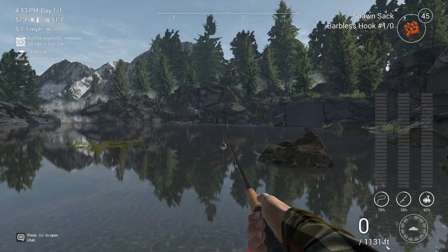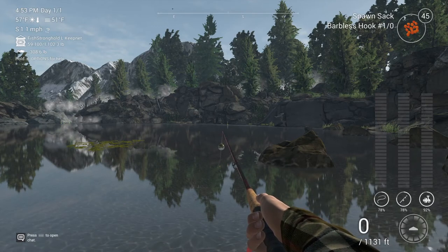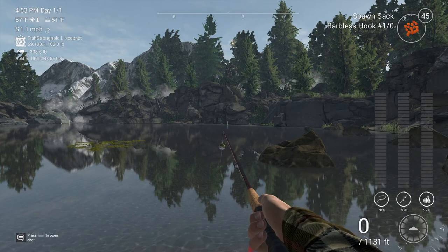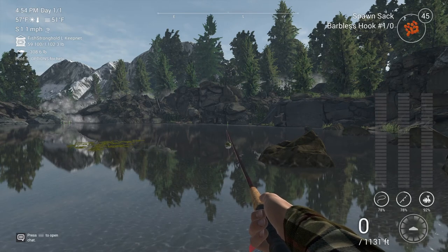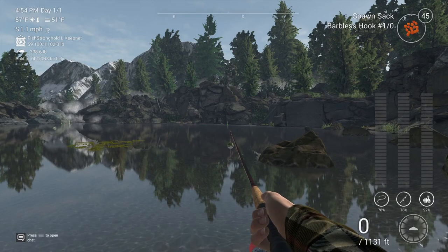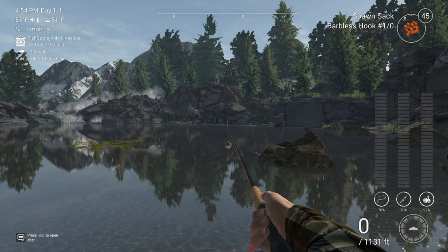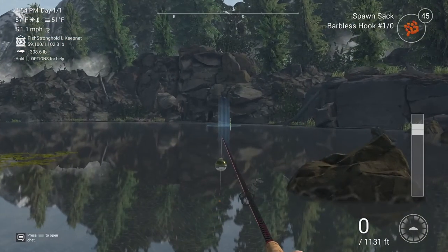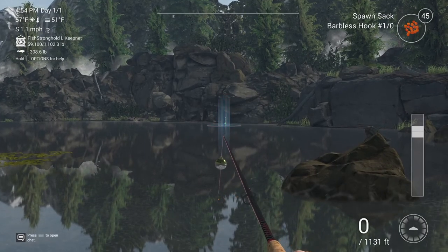You can use either spawn sacks or mayflies — they both work pretty well. You have to be in the peak for the Colorado golden trout here. You can use a one-aught hook; you can kind of move around it, anywhere from a two to a three-aught and be okay with no problems. Hopefully this will help you out guys, have a good one.